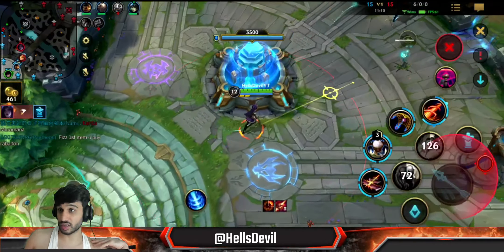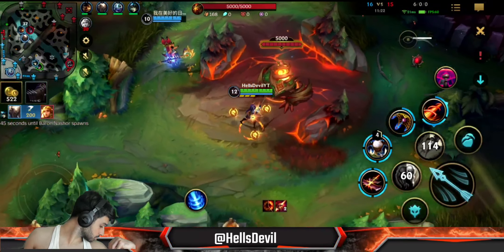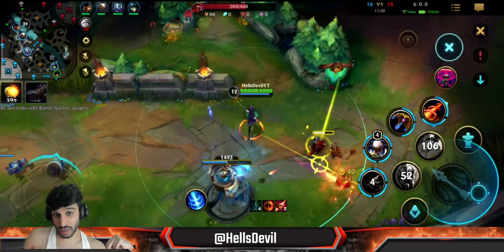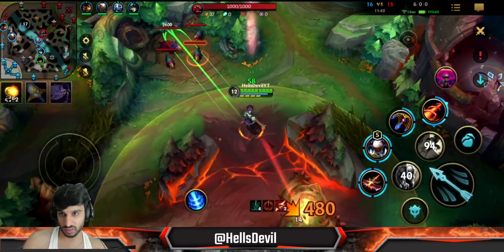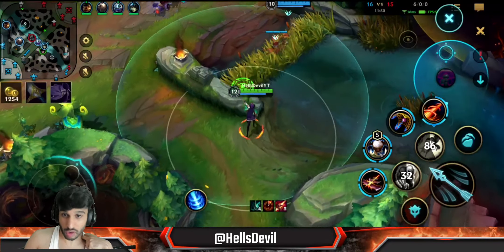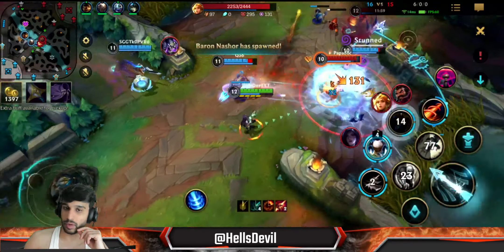I went for Mortal Reminder third because they are very tanky - they have a Graves, a Leona, a Nasus. Going Infinity Edge third item against those champions would be super bad, so I'm going for armor penetration to at least do something against them. You can also go for the Energized build on Caitlyn - like the Energized Tristana build where you build Storm Razor, Static Shiv, Rapid Fire Cannon. But you should only build this against a full squishy composition. If they even have one tank, don't build it.